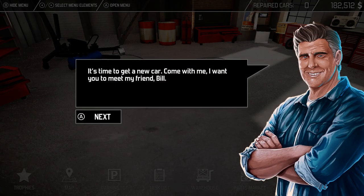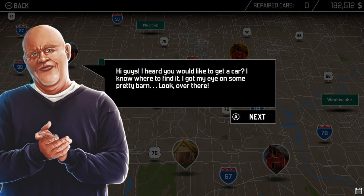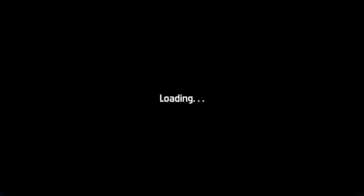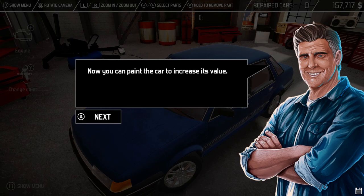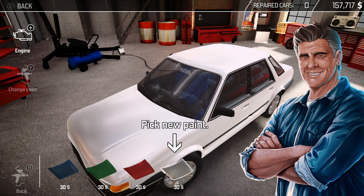Come meet my friend Bill. I'm gonna skip it — choose a barn, sure. The car you bought is waiting in the garage. It's time to start the repair. Some weird grammatical errors there. Rotate the right stick to remove the rust and apply putty — now you can paint the car to increase its value. Wow, that's just really throwing you in there, kind of weird.